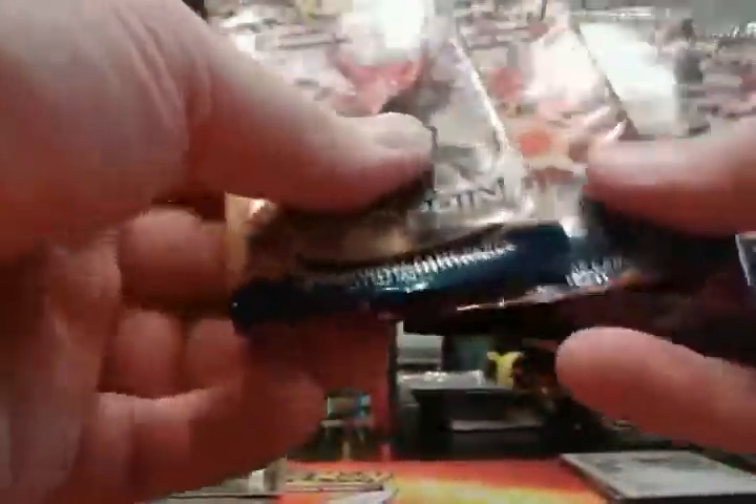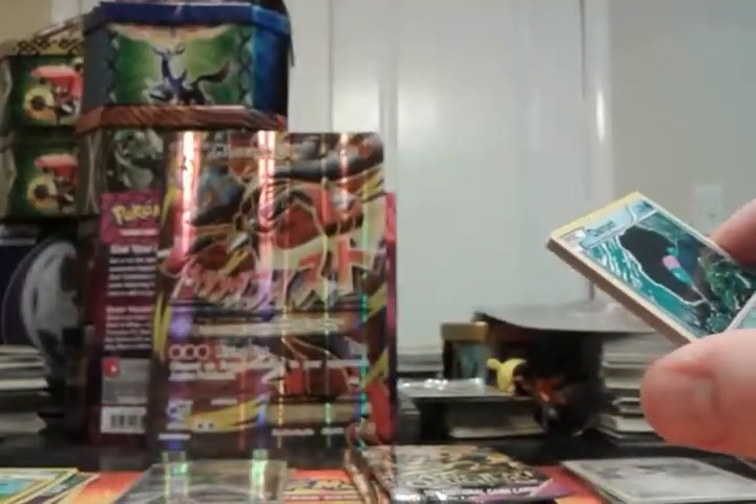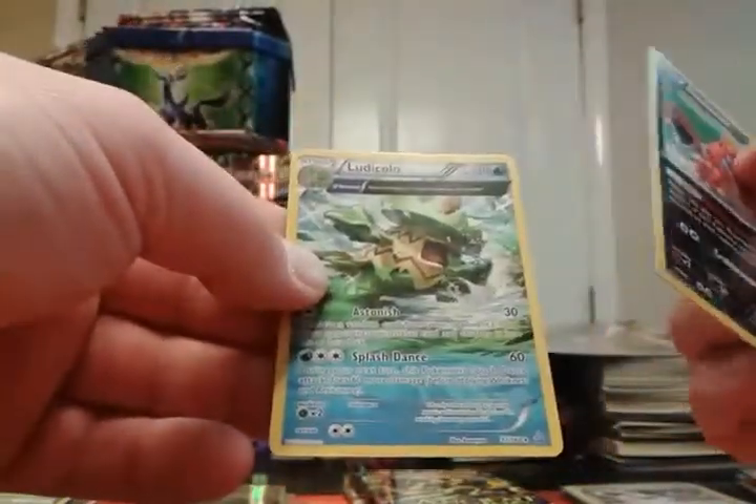Maybe I need to change the order — push Breakpoint back farther since it's unlikely I'll get another full art. You know what, take a Primal Clash code. Primal Clash — I'm probably not going to be getting a full art primal, so I don't even know what I'd be looking for. Reverse Crawdaunt and a Ludicolo.